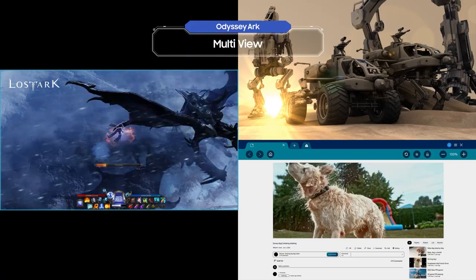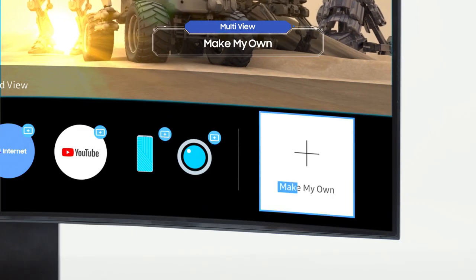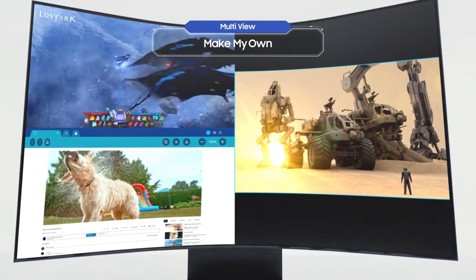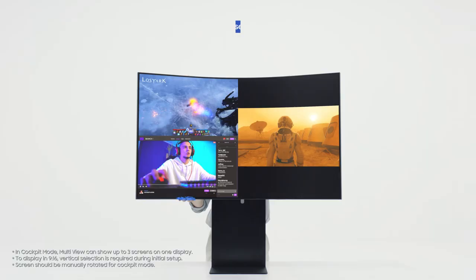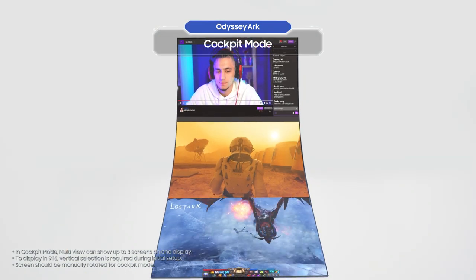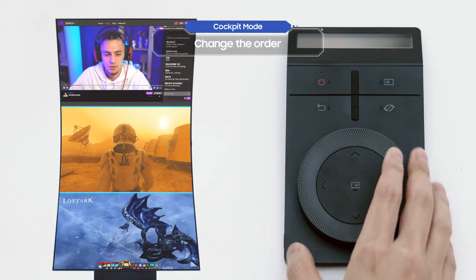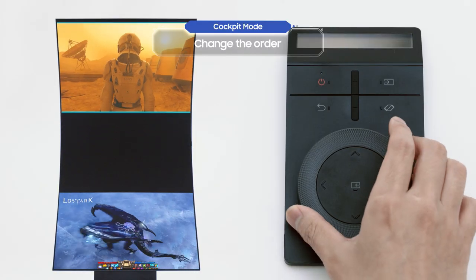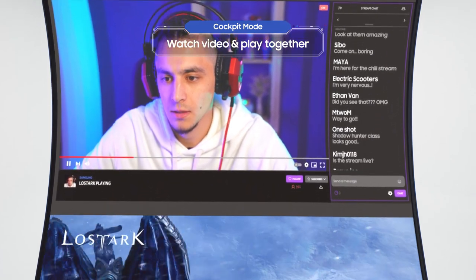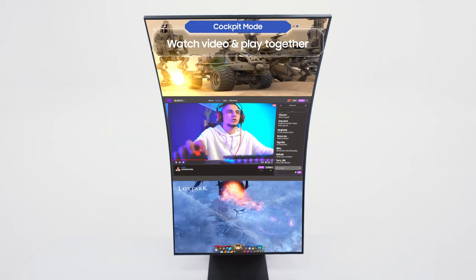That's pretty awesome, right? You can easily create your own screen layout to be used whenever you want. And you can access all of these features in cockpit mode too, of course. If you select a screen, then you can change the order with the ARK dial. You can play a game while watching a walkthrough video, or complete a mission while chatting with crew members as well.